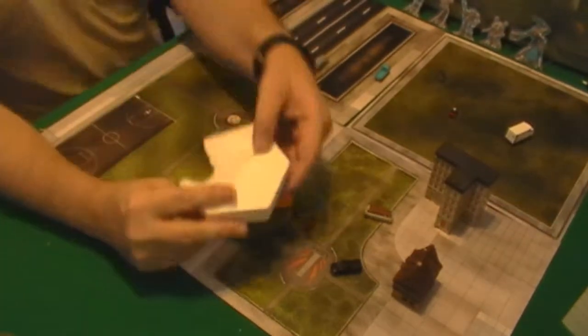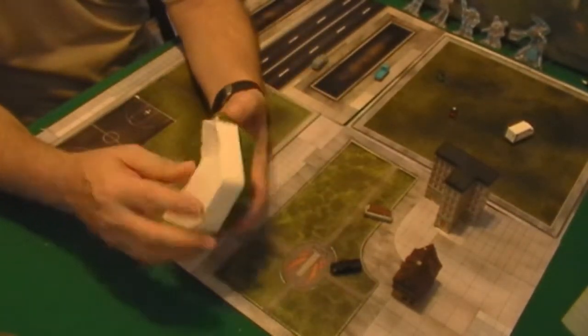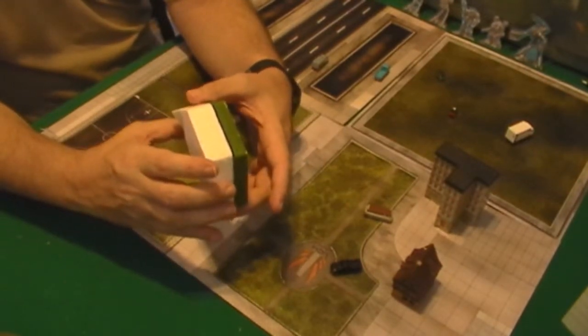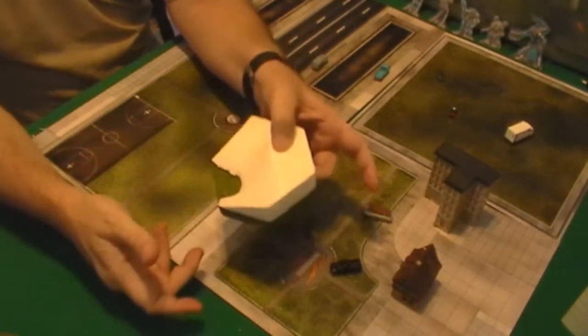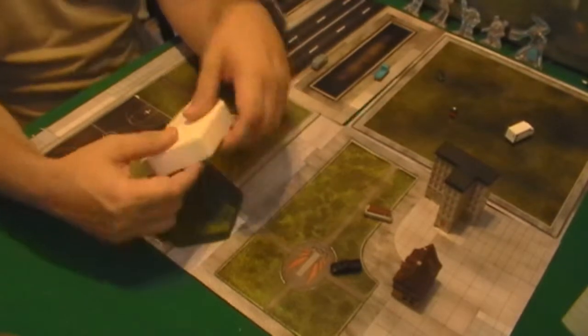Once you cut it, it's going to look a little rough where it's been cut. But when you eventually glue it onto another white hex board and flock it all together, these things meet up nicely when you form your battlefield.